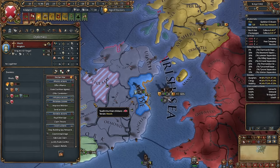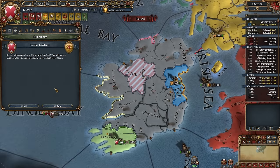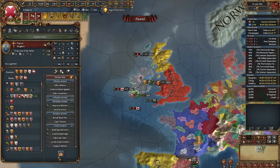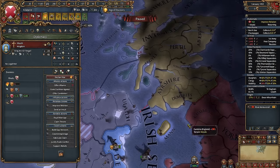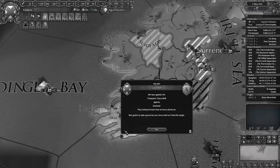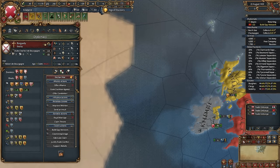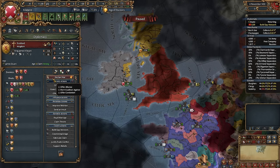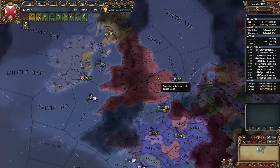Now we have claims on Meath — we need to conquer all of Ireland to get a claim there, which makes sense. Scotland declared on Meath, which means I would have to declare on it. Let's dissolve this alliance. Let's try to ally Denmark and mark all of Scotland as vital. Let's work on a claim on Meath. I can try to almost declare — won't hurt to try. I can try to ally Burgundy via Royal Marriage, and I also forgot to ally France somehow — let's do it right now.